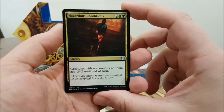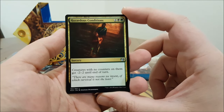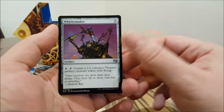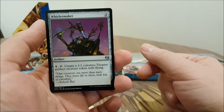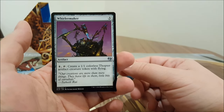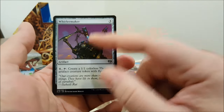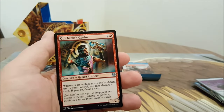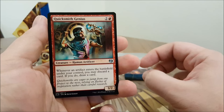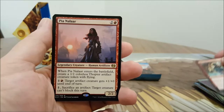Hazardous Conditions — CMC four, two black-green: creatures with no counters on them get -2/-2 until end of turn. There's also a well-maker artifact that taps to create a 1/1 colorless Thopter artifact creature token with flying — it wins so many games. Quicksmith Genius — CMC three, whenever an artifact enters the battlefield under your control you may discard a card; if you do, draw a card. It's a 3/2. And Pia Nalaar — when she enters the battlefield, create a 1/1 colorless Thopter artifact creature token with flying.